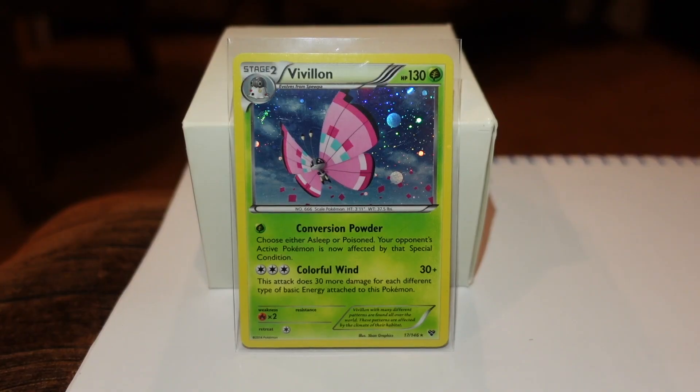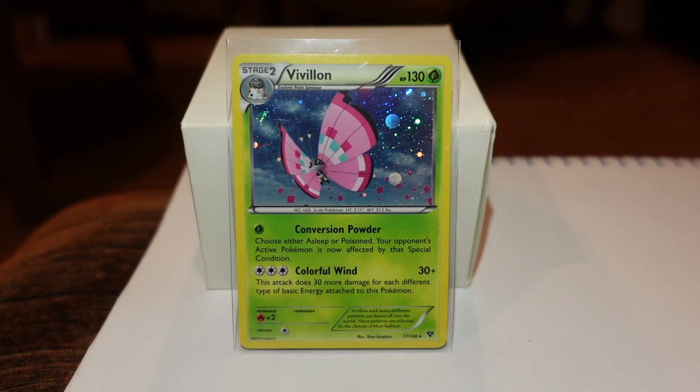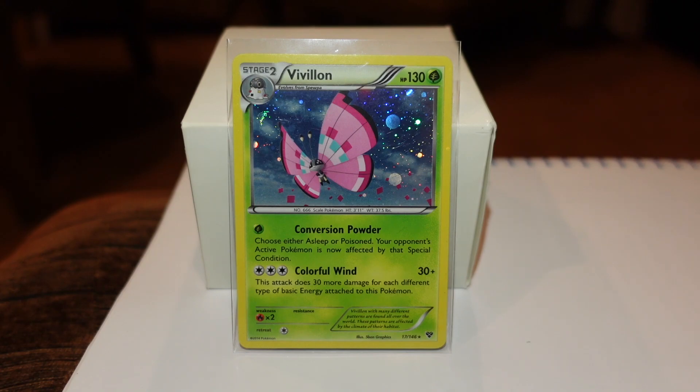And now for the most awesome card I got this week. The award goes to this Pokemon XY base set Vivilon, number 17 of 146, Pink Wings, also called Meadow, Cosmos Hollow, which was only available in certain blister packs many years ago. This card was the final card I needed to complete my full XY base master set, consisting of 312 total cards, including 43 variants.